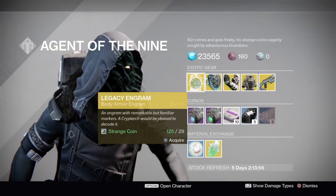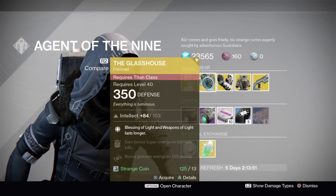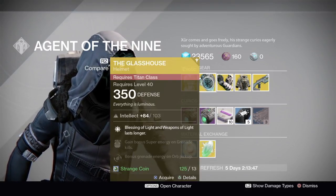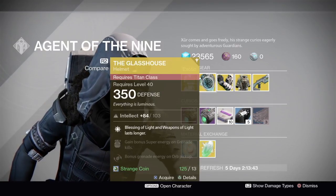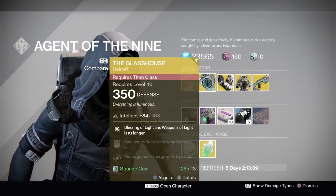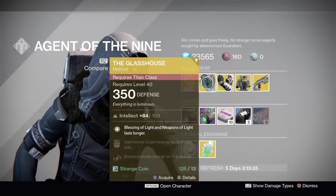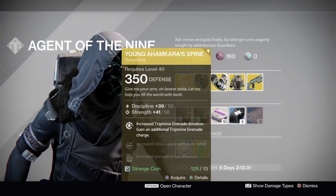The next one we have is the Titan Glass House. This is a very good Titan helmet — it gives you Blessing of Light and Weapon of Light lasting longer, which is what everybody's using nowadays for the raid. It's great to make it last longer because everybody's using the Dark Drinker and hiding in it when you do the Zamboni. I would recommend this if you're running a Titan and looking for an exotic to help out with raids.